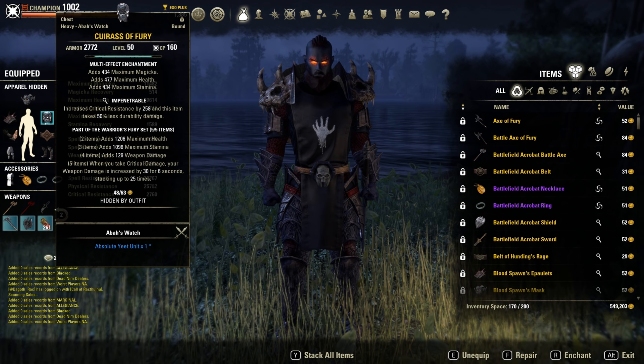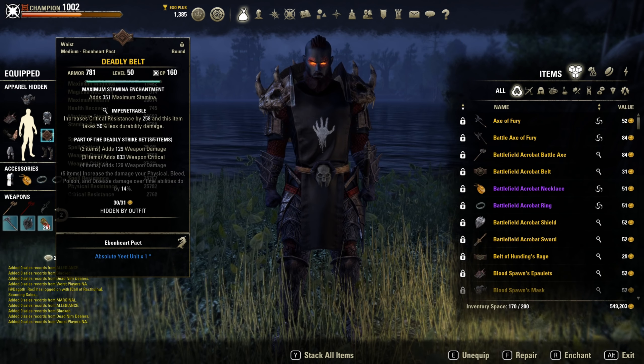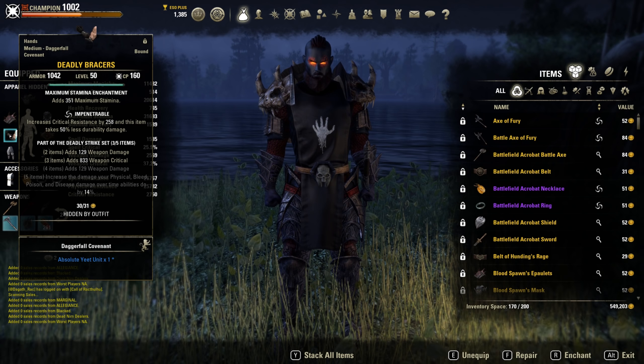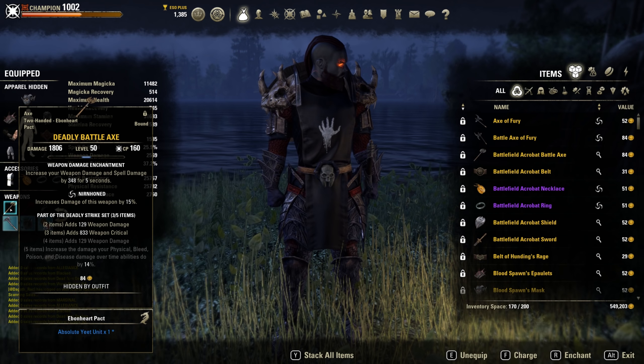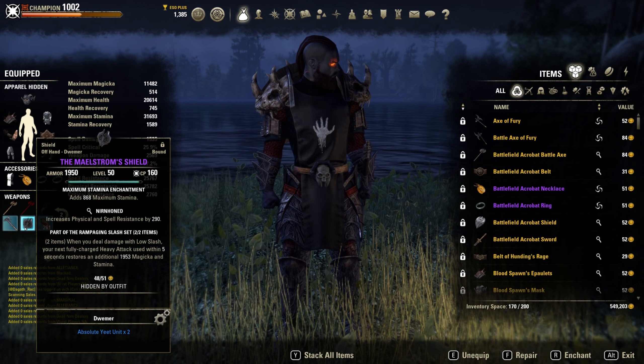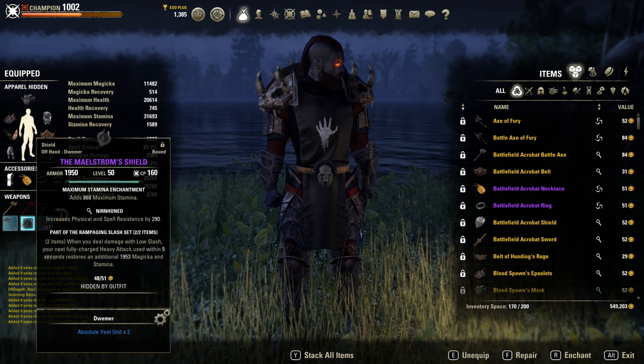Bloodspawn, 5 piece Fury, we got 3 Deadly on the body on the small pieces, and then a Deadly battleaxe with Berserk enchant. Front bar we got Maelstrom sword board — this gives us magicka sustained medium.